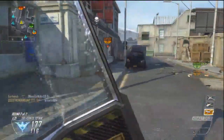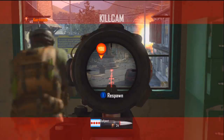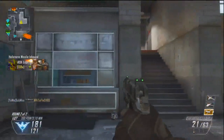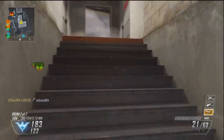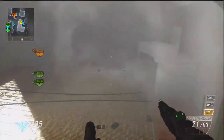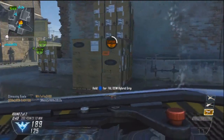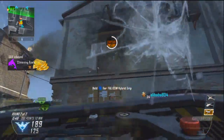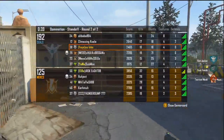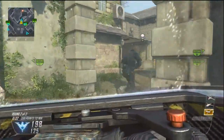Look at those campers — they're not going to get you. Shields should protect you from everything. Throw a smoke in here to smoke those guys out and then run in and bash them. Let's cap this point. That tomahawk should have hit him — I don't get it. It's okay though, I capped the point so I got the points. Look at my scoreboard — this is how to rank up without getting a mass amount of kills.